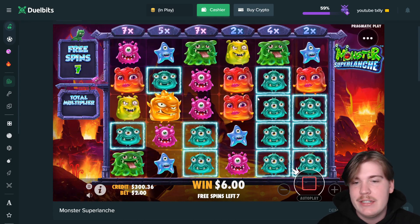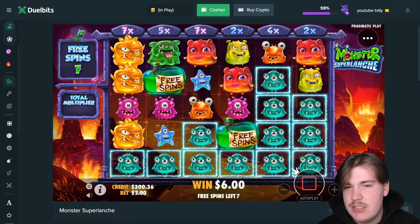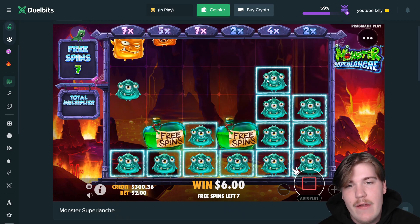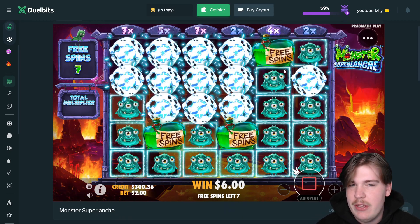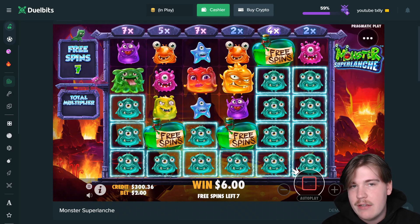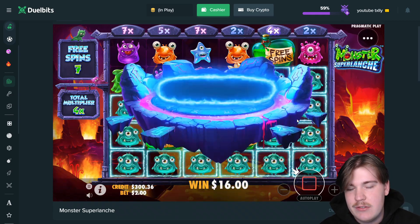Monster Super Launch. We're starting off a little larger — $500 buy straight away because we're gonna get a retrig here. Oh nice, we actually got it! Beautiful, this is a good start. Another scatter would be beautiful. I'll take it — 4x. Probably like yeah, okay, 10 bucks.